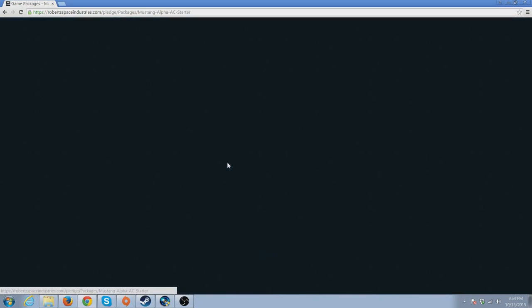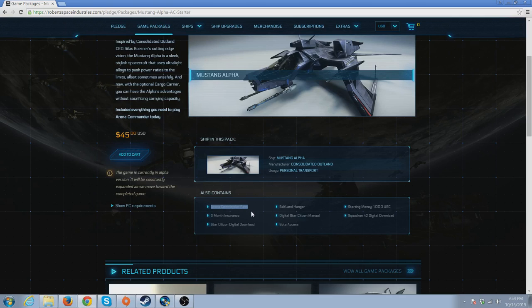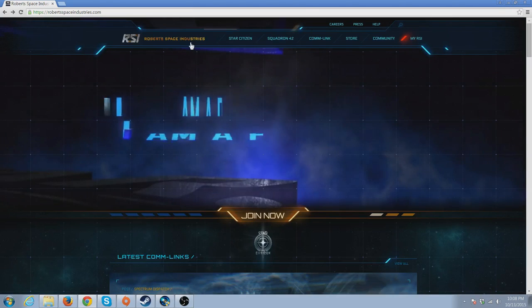The package I'm going with is the Mustang Alpha Arena Commander Starter Package. Clicking 'More Info' shows a description of the ship and what the package contains: the Arena Commander pass (which includes the dogfighting module and the FPS module called Star Marine), the baby persistent universe alpha, and three-month insurance. Insurance is straightforward — if your ship gets blown up and you don't have insurance, it's gone. You'll be reminded constantly when it's about to run out, so missing it is really on you. The package also includes the Star Citizen digital download, a self-land hangar, digital manual, beta access, and 1,000 UEC starting money — or 6,000 UEC if you used the referral code — plus Squadron 42.